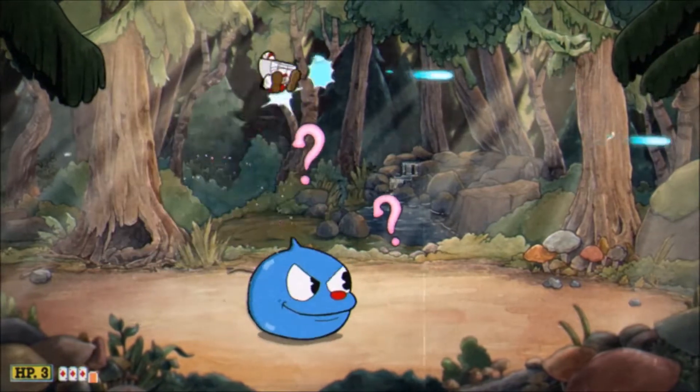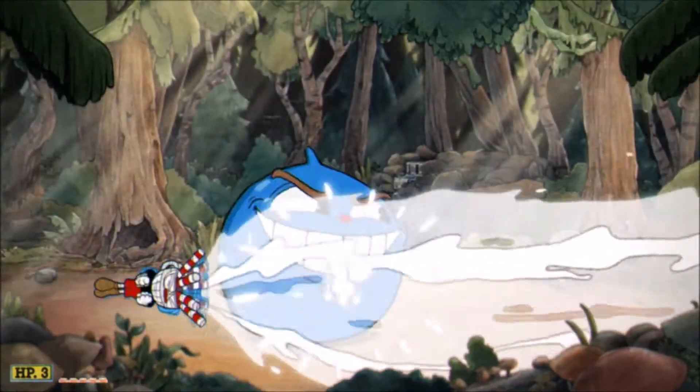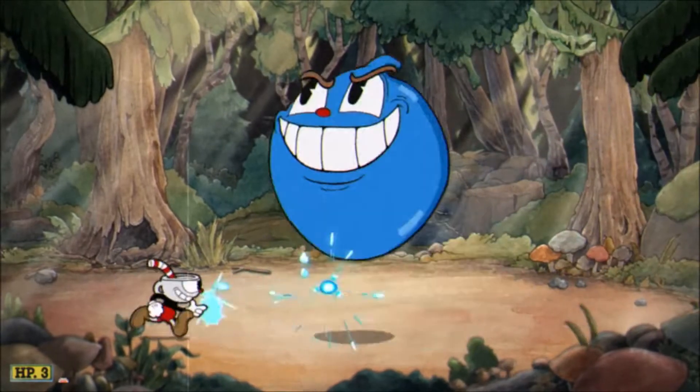At the end of the first phase it will stop to eat something, which will make him grow. Three pink question marks will quickly appear that you'll have to parry off of. I recommend trying to bounce off the last one in a way that lands you behind him to avoid getting hit, then using your special attack right away.